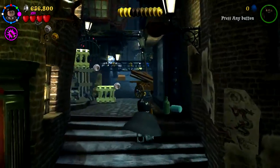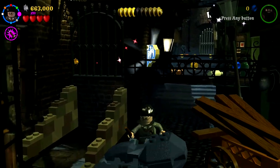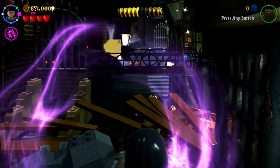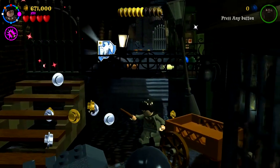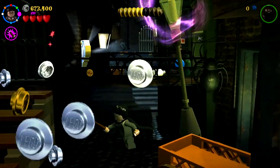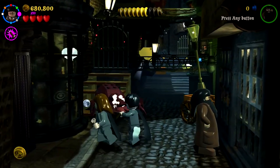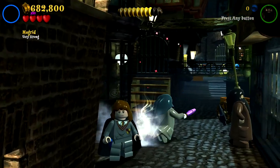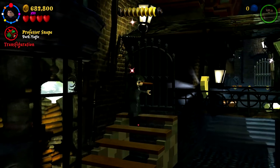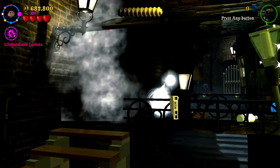There's a crest piece right there — the final one. We gotta switch over to Snape in a moment. We gotta switch over to Snape — where is Snape? Here he is. He can do something with this door. There we go, open it up, and there's our final crest piece, which is great. But now we're looking for two more characters.